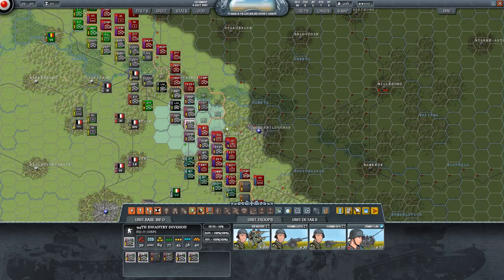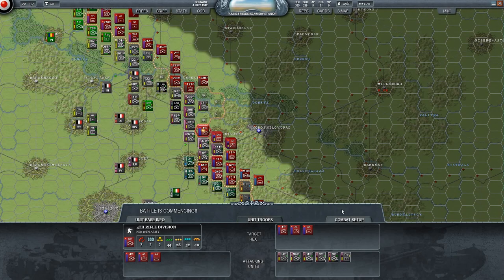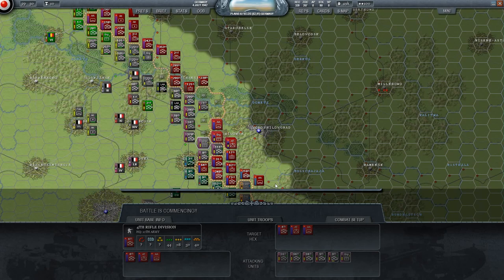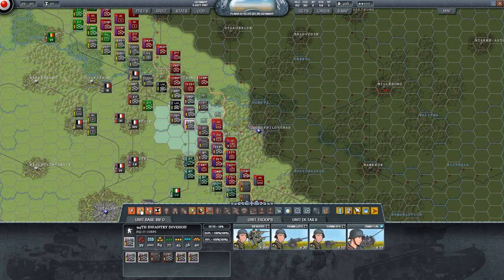Alright, how do we exploit this gap? I was actually planning to attack this, but the 94th can still do that with the 9th and some engineers. I was wondering why the 370th was not an ideal candidate for the job, and then — what we could technically do...